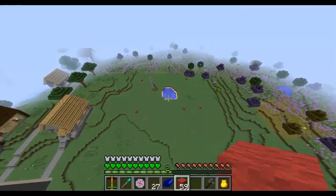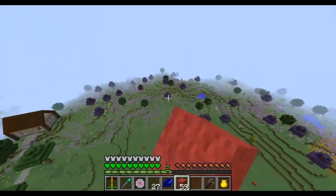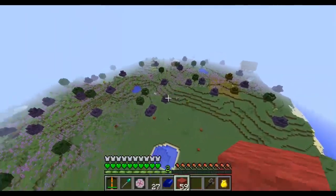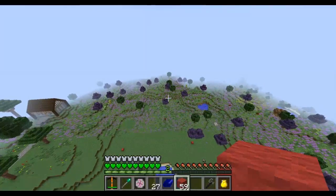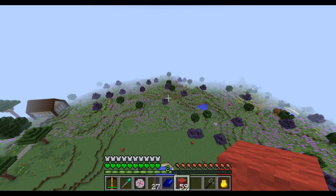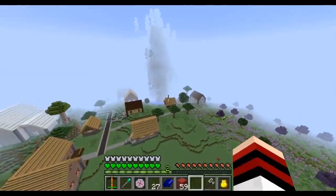Now I'm placing out where the skyscrapers will be — there's going to be maybe one, two, three, maybe four of them towering in the background here. I may even world edit them — once I build one of them, maybe copy it with World Edit. I may just go crazy with it. But I'm going to build them legitimately first, just like everything else.